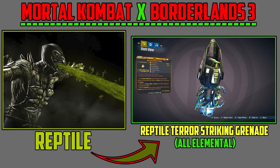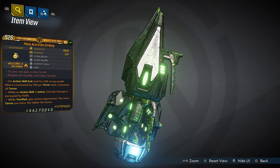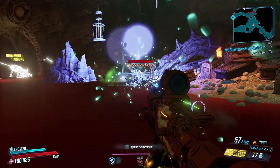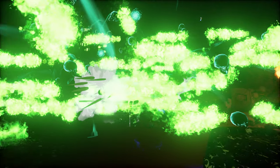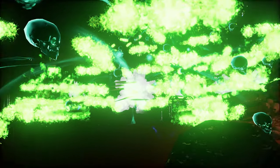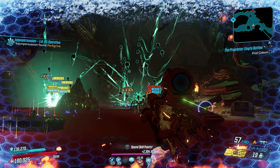Next up we have Reptile from Mortal Kombat, here in Borderlands 3 with the Terror Striking Grenade mod. The acidic material on this grenade mod with the highlights of the green acidity is so amazing. Upon throwing the grenade, skulls come out of your hand, teleport to the enemy, and then transform into this revolving door of acidity, lava, and flames — all elemental — that destroys enemies. It goes into the air, comes back down to the floor, transforms into skulls, and then heat-seeks all of the enemies to haunt them towards their death. Just like Reptile.